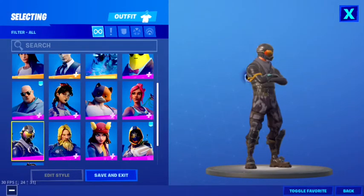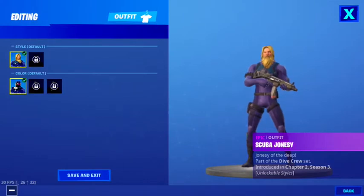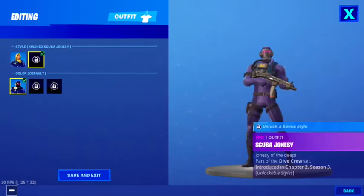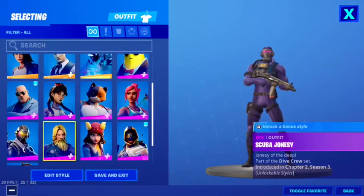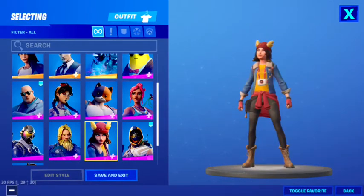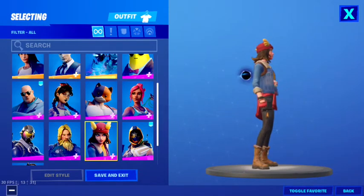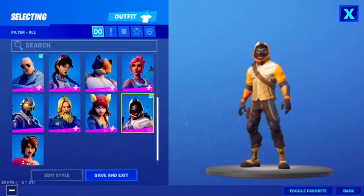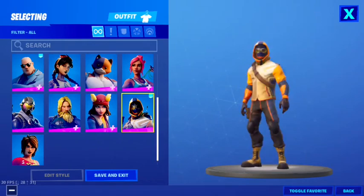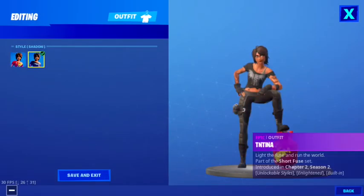This is my Ocean skin, really cool. And here's my favorite skin, the Rogue Agent skin. Here's Scuba Jonesy — I don't have the masked style yet but I'm getting it soon. Here's Sky — I haven't got ghost, shadow, or gold yet. Second favorite skin: Submit Striker, then Boom Girl, aka Cantina shadow.